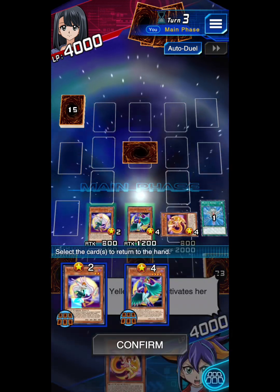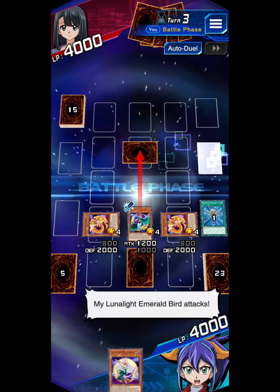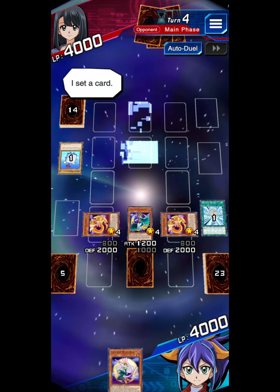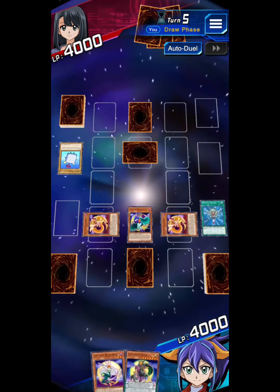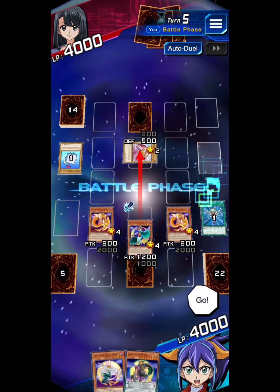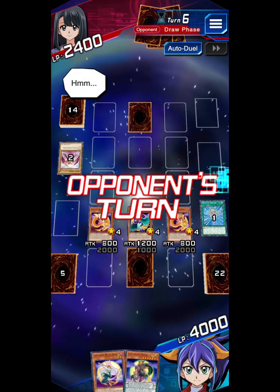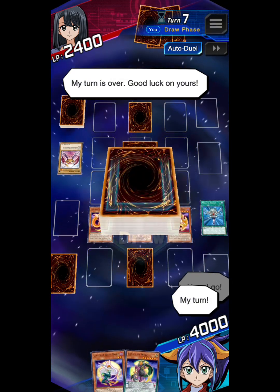Lunalite Yellow Martin activates her effect. My Lunalite Echo Iron attacks! My turn. Give your best shot! I set a card. My turn — here I go! Good luck on yours. I draw. Battle — go! Lunalite Bell Martin attacks! I end my turn. I draw. I set my turn — here I go!